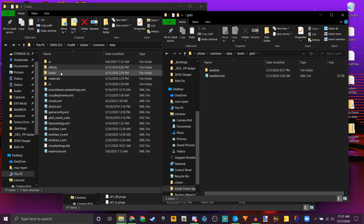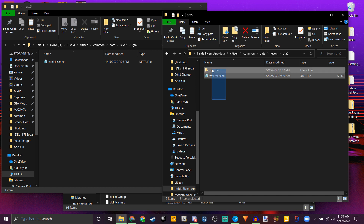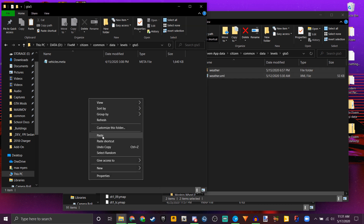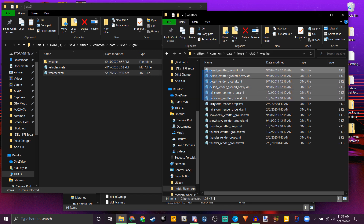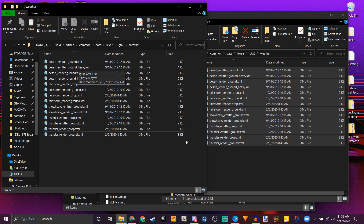Then you have these files here. As you can see, I have a vehicles.meta in there — you might not have anything. If you don't have any of these folders, just make them. Be sure to name them exactly how they are: levels, GTA 5. You are going to have a common data folder, so copy those files over there. You are going to have to make a weathers folder, and inside of that folder you want to put all of these emitters — four desert files, four rainstorms, two snow heavy, and four thunder. All of those get dragged into the weather folder.